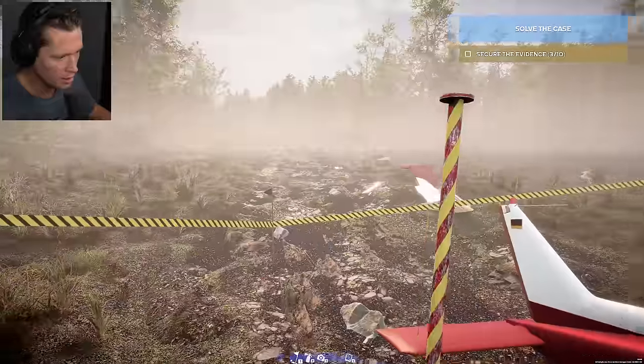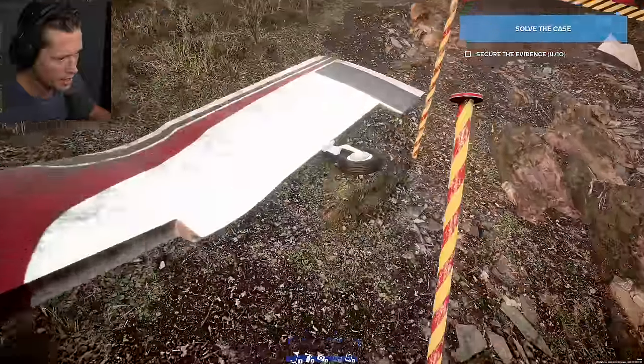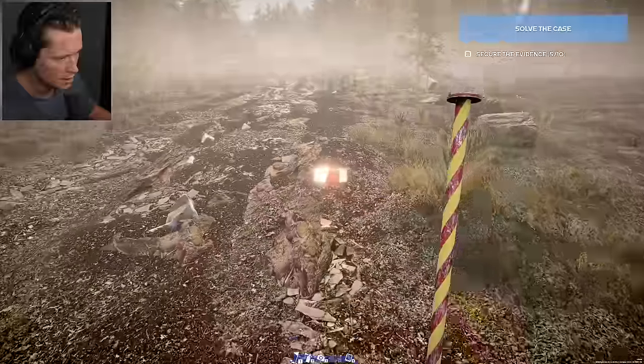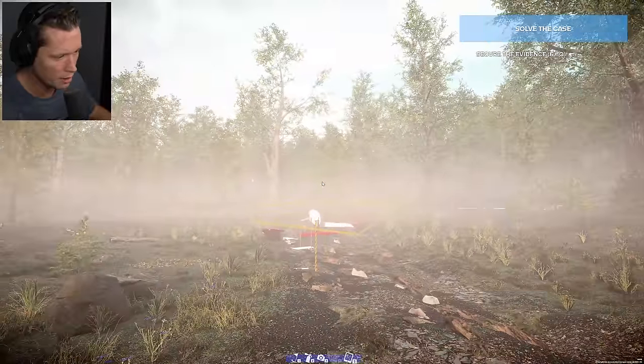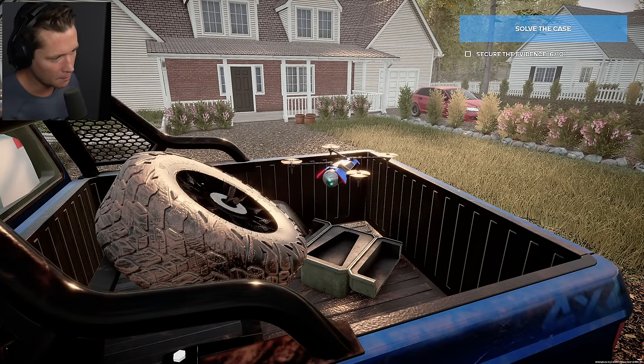We've got seats ejected from the plane — that's interesting. We've got a piece of wing and even landing gear underneath there. We've got this guy. Looks like we've got a piece over here. This is a washing machine — I don't think this is related to our case. Now we do have a drone that we can throw up. I'm going to scan the area. Get our DJI up in the air.